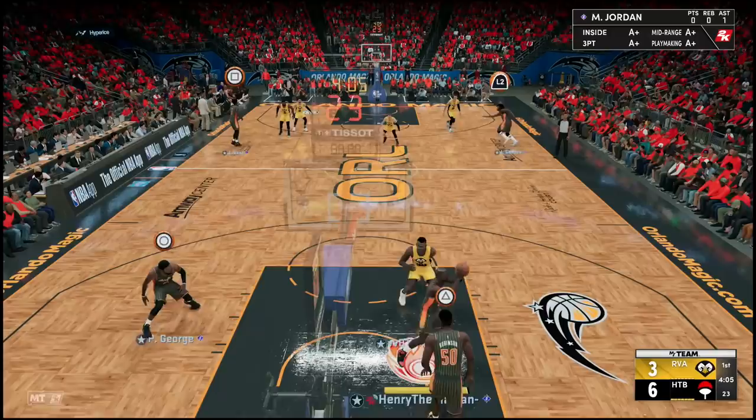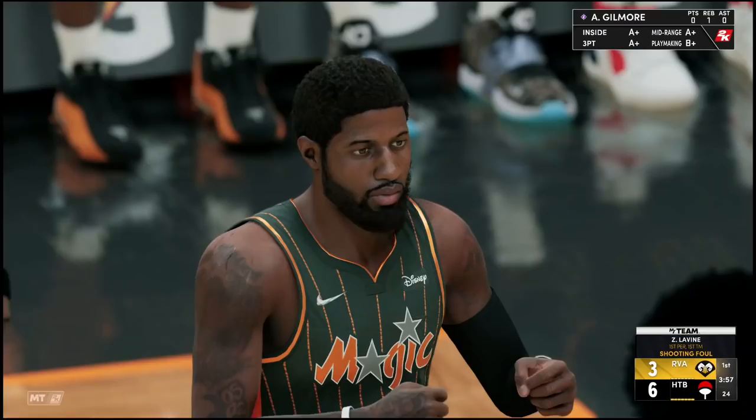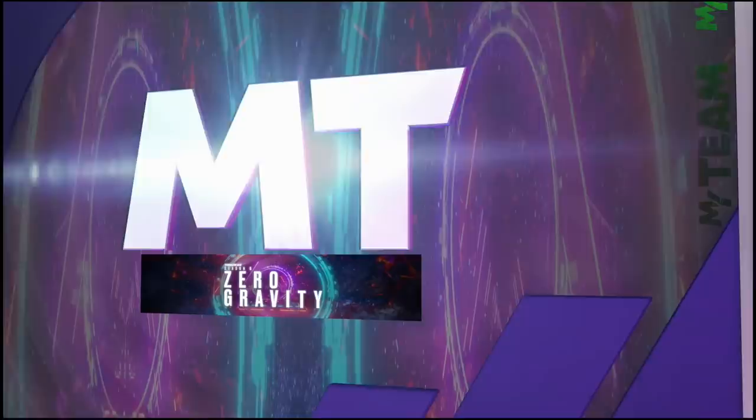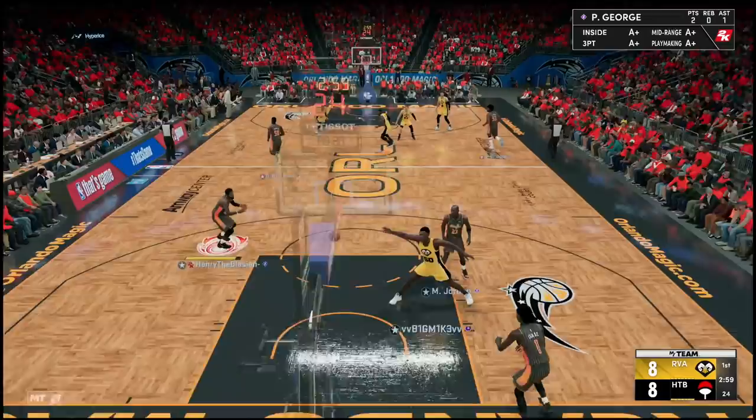We could put Isaac on Luka, but we'll see how this guy plays first. Look at him trying to get that inbound — you might as well just full court press me at that point. Hit the screen all the way to the basket, get this little LaVine off me. We're going straight to the free throw line. I'm not the biggest fan of these Orlando jerseys — let me know in the comments how you feel about them.